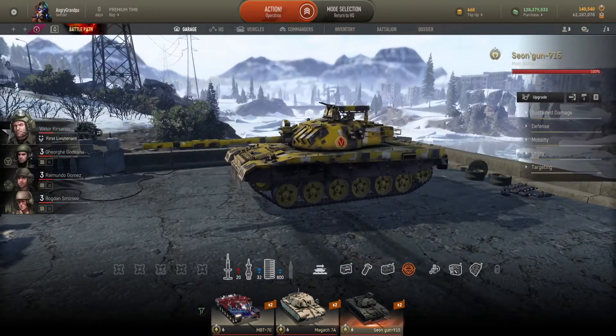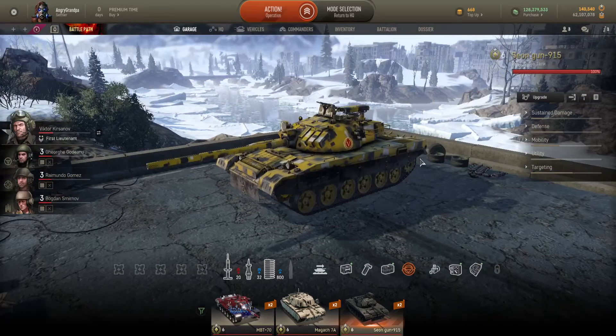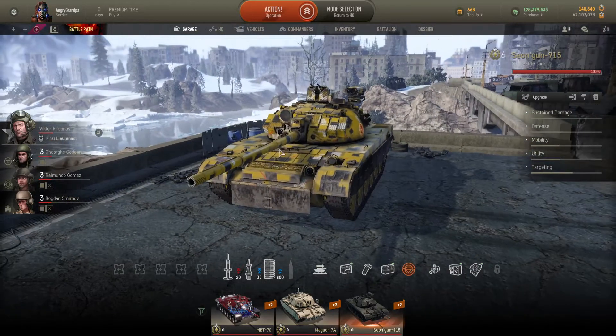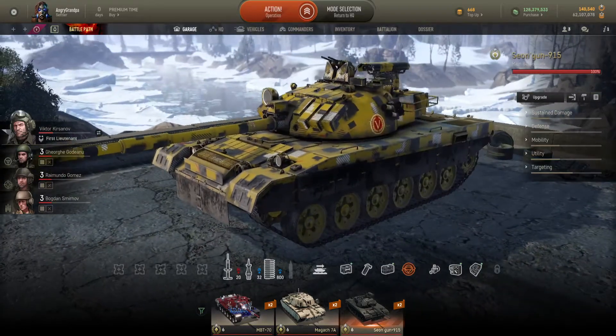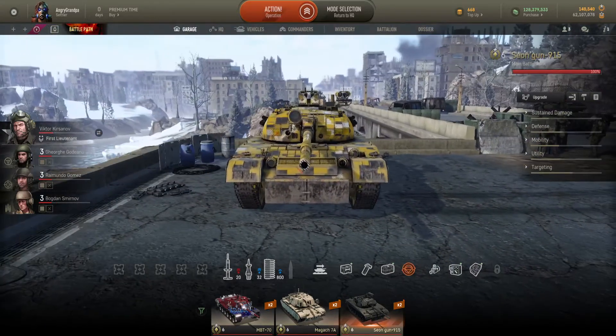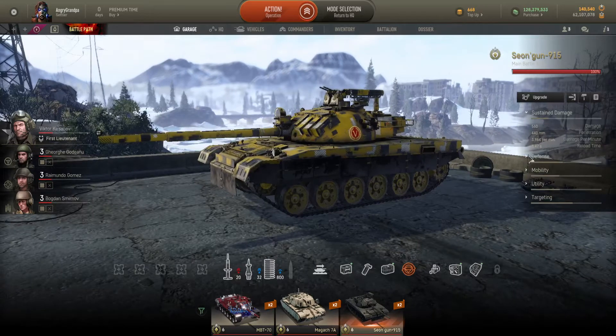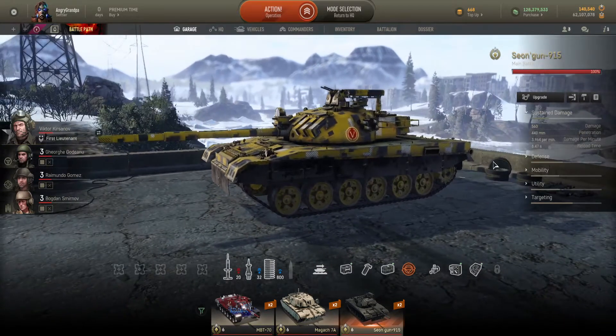This tank is from the battle path — you can get it only from there or from battle shop, or if you're lucky from the game store. It has two ATGM launchers and an AP round main gun. It's fairly decent as a tank. When it comes to armor, not the best one, but you can play with this tank like fire support, something like an AFV. Sustained damage: nearly 4k damage per minute at 568 damage with 440mm penetration, reloads in 8.4 seconds with retrofits.